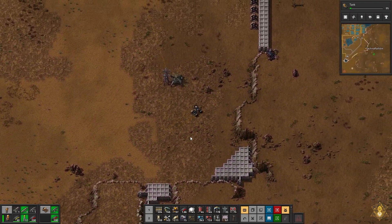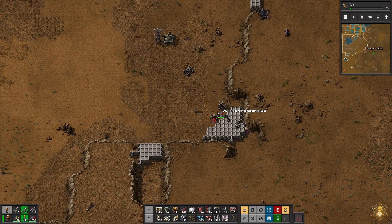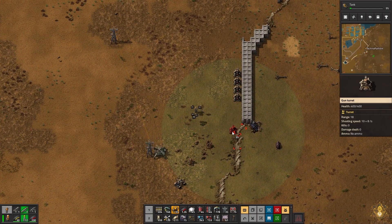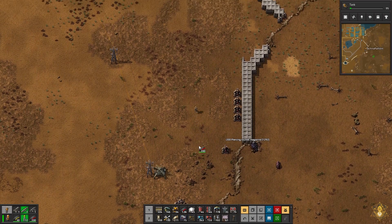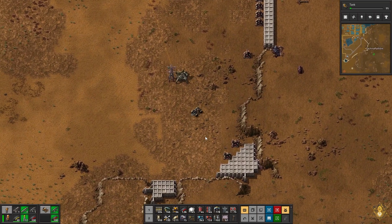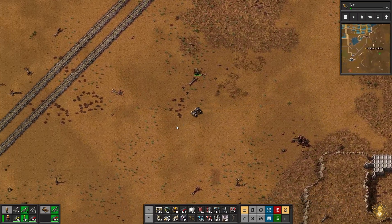Let's set up a freedom dispenser - there we go. That should help. Let's set one up right there. We're going to have to go get that uranium soon. That's why I want to try to figure out my train network, because we're going to get trains all down through here.